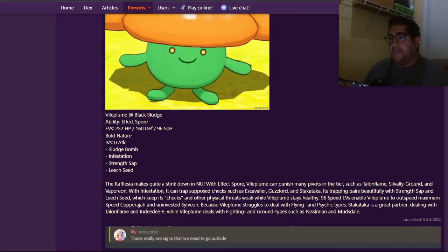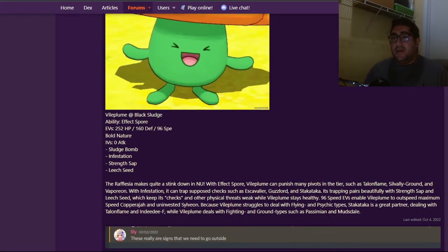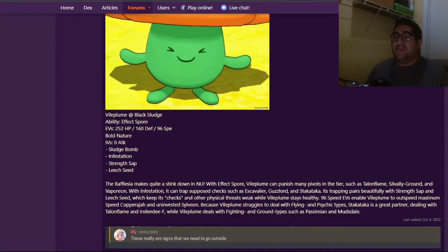So what am I talking about? I'm talking about this Vileplume right here. Vileplume has Sludge Bomb, Infestation, Strength Sap, and Leech Seed.